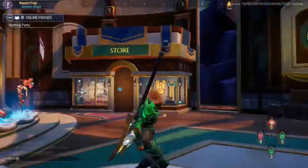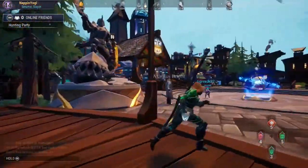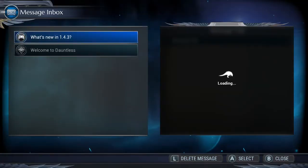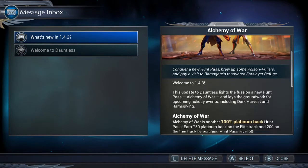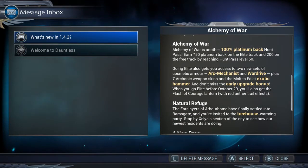And if we go over to our mailboxes over here, you'll see there's an actual message in here as well. So what's new in 1.4.3 — and if you scroll down you'll see that going Elite also gets you access to two new sets of Cosmetic Armour: Arc Mechanist and Wardrives.